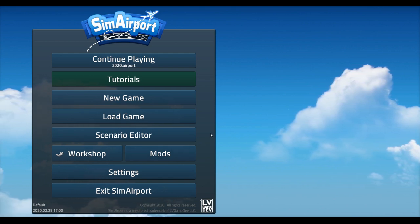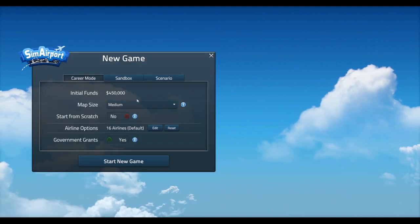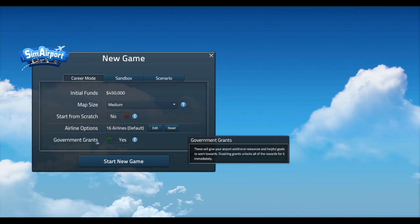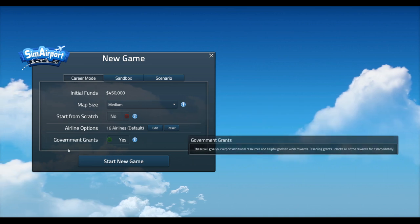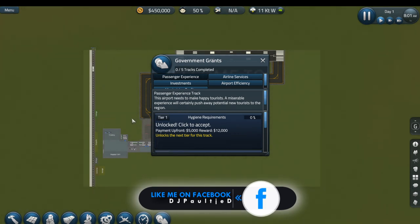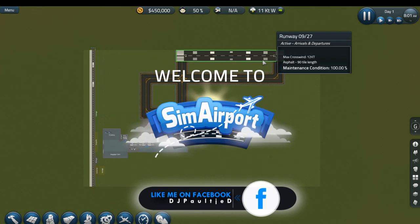Let's start up the game and see if we can find out what has changed. We will go into career mode, map size medium, government grants yes, 16 airlines. That all looks good to me. Let's start the game. Government grants — you know what, let's wait for that.